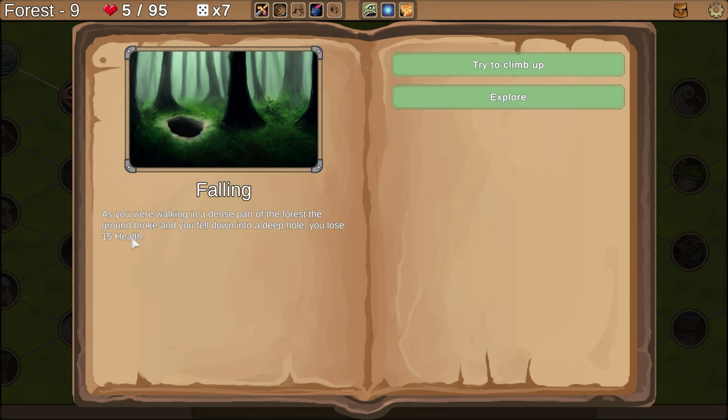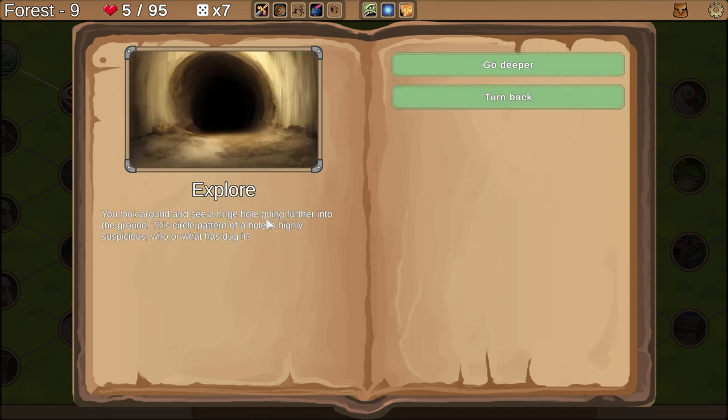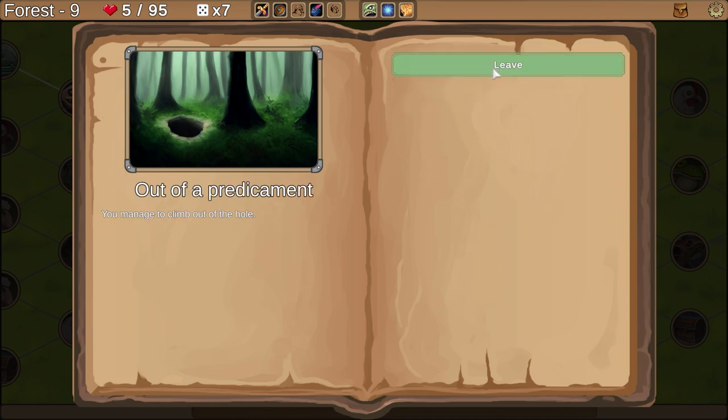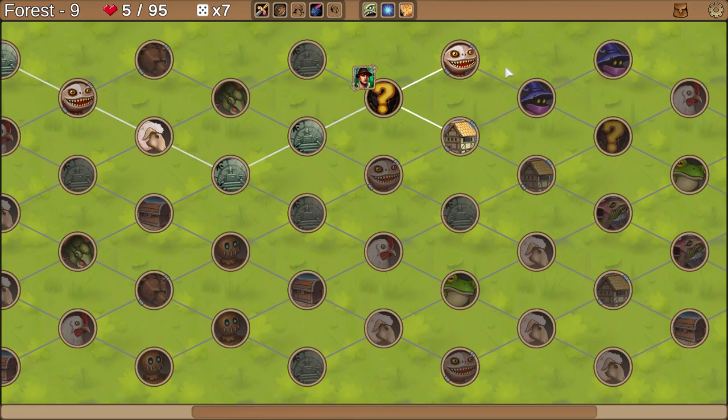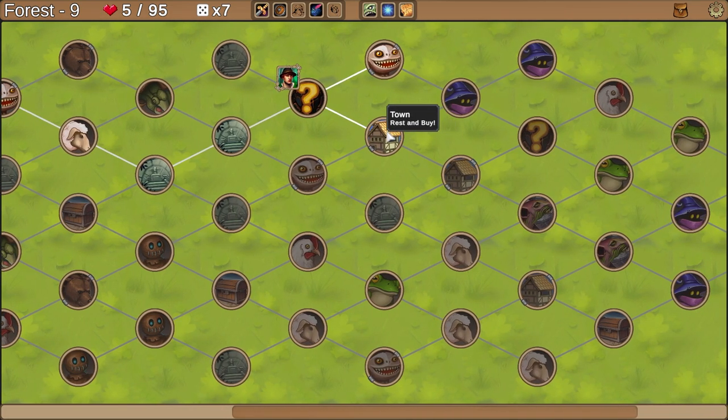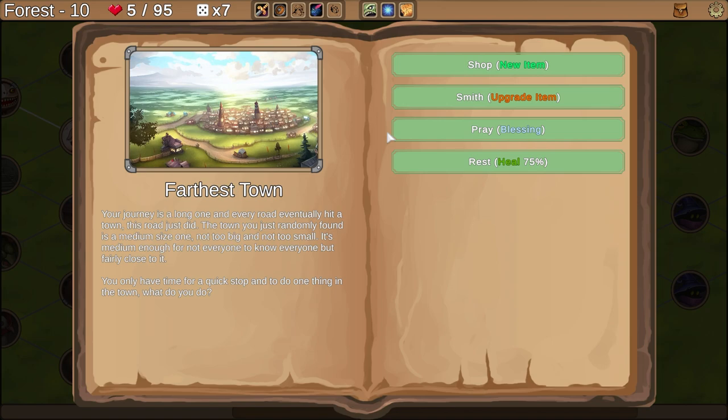Falling as you're walking through a dense part of the forest — the ground broke and you fell into a deep hole. You lose 15 health. Brutal. Let's explore — there's a huge hole with a suspicious circular pattern. I'm going to go back because I have five health and what if this random thing hurts me more. Try to climb up — failing, lost five health. Did I just die? It only did 15 plus 5 should have been 20 to kill me, but we've been spared.